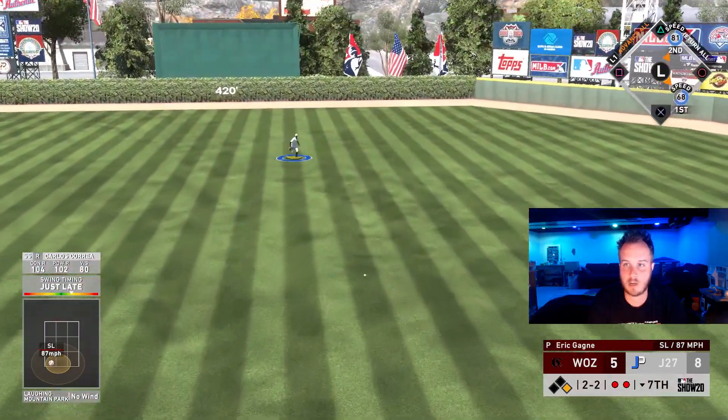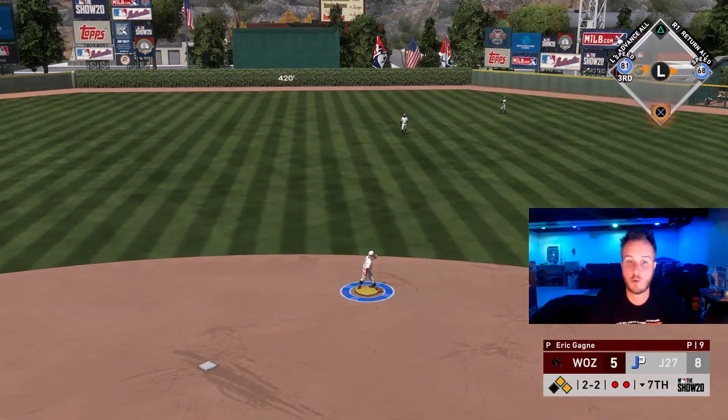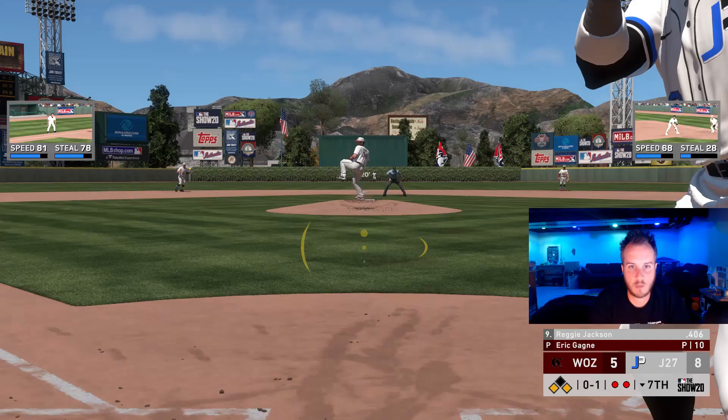Get up the middle. Correa — base hit back up the middle. We're going to third base. That is, again, Pierre. Runners on first and third. We do have two outs. Let's go, let's score some more. Got to be clutch. 0-1 count, runner on third base.